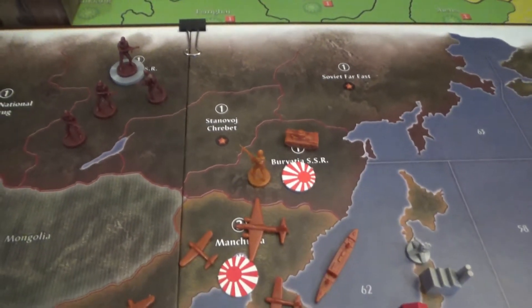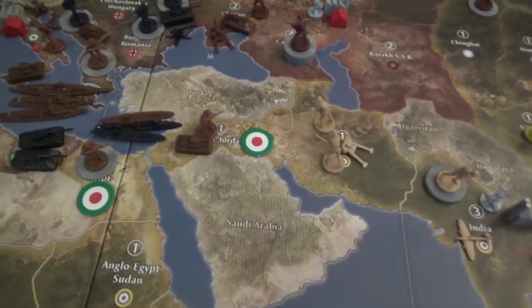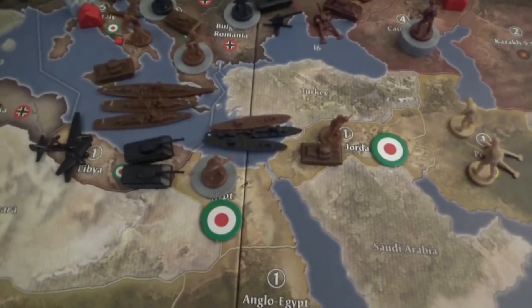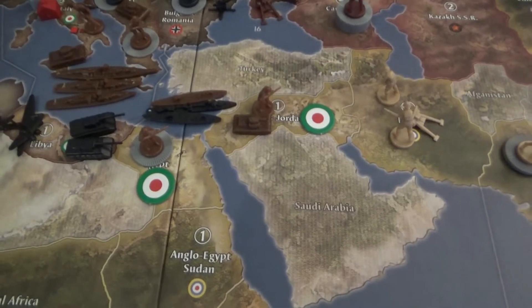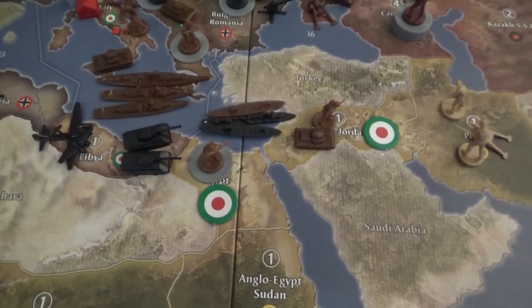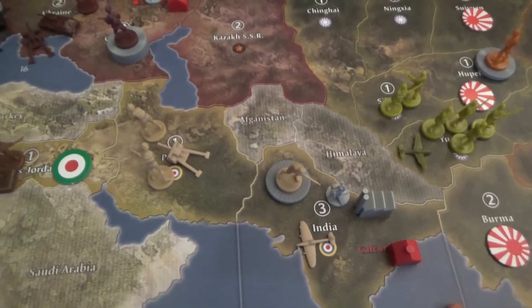Japan had some marginal success. The Soviets have bulked up in Yakut as they typically do. Over in the Middle East, the Italians are already there — the Germans came down with a transport and a tank from France, used a couple of guys, and tried to get into Egypt. They knocked it all the way down to a fighter, then figured they'd leave that for the Italians.